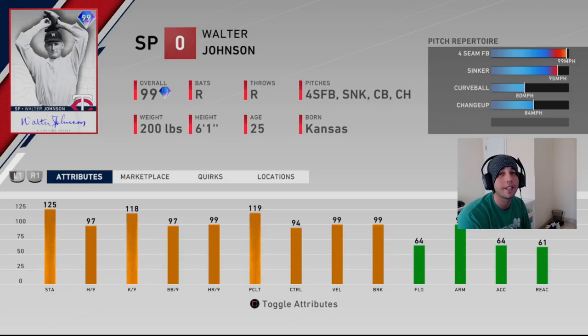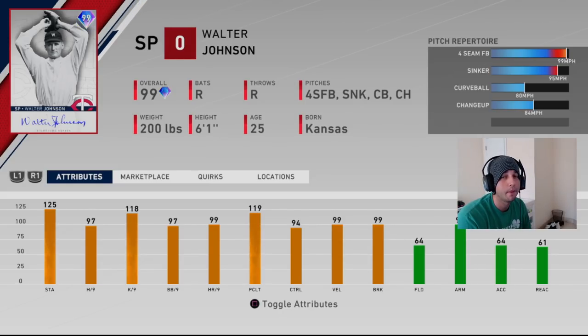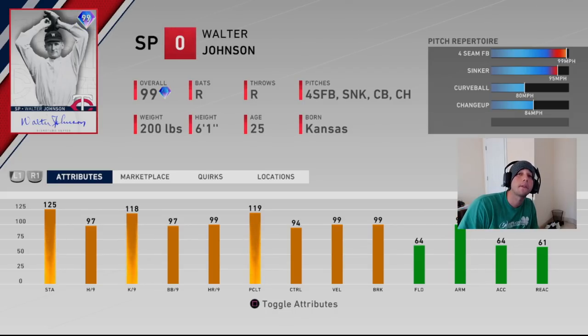Unfortunately he doesn't throw a slider or a cutter to offset the hard pitches, so you're either getting two very hard pitches or two very soft loopy ones in the changeup and curveball. Hopefully his good control lets him spot up. He's pretty much another Nolan Ryan — and we know Nolan Ryan isn't great — but two things make him potentially better: his control and his sidearm delivery at 102, which might be hard for opponents to pick up early.